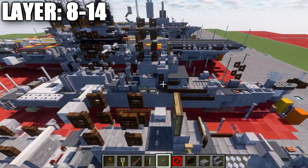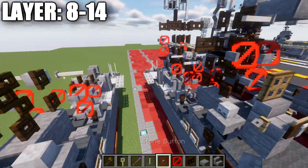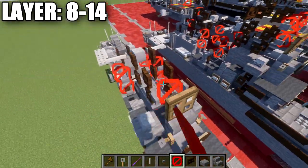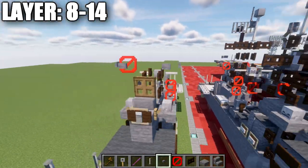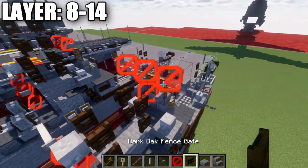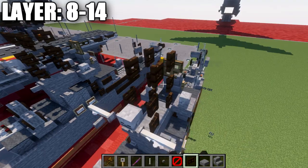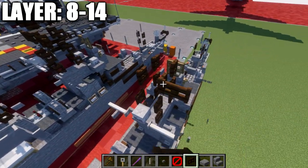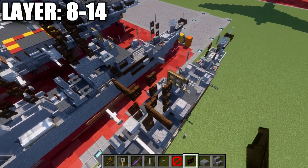Place a skeleton skull on top of these two stone blocks, then a dark gray carpet right behind that. Place down a dark oak wood fence gate on these two blocks — the first one open toward the front, the back one open toward the rear. Go up with another fence gate on top of these two, same orientation. On this row, place a skeleton skull coming off this fence gate on the back, then an end rod off the sides of that skull. Below that end rod, place a barrier block on both sides, followed by stone buttons wrapped around the sides of those barrier blocks.